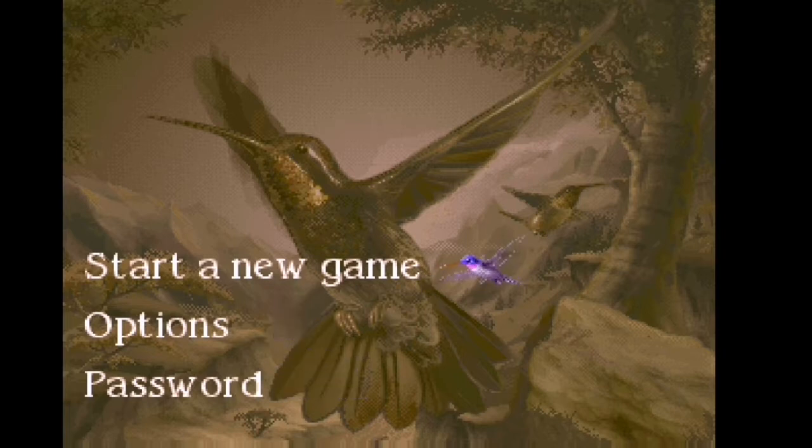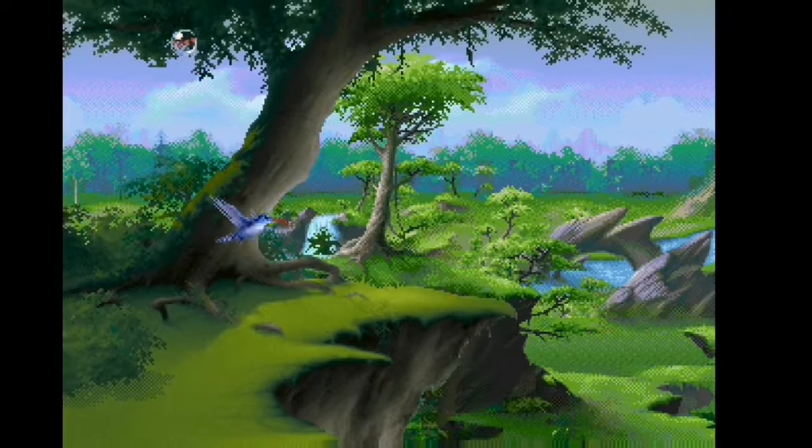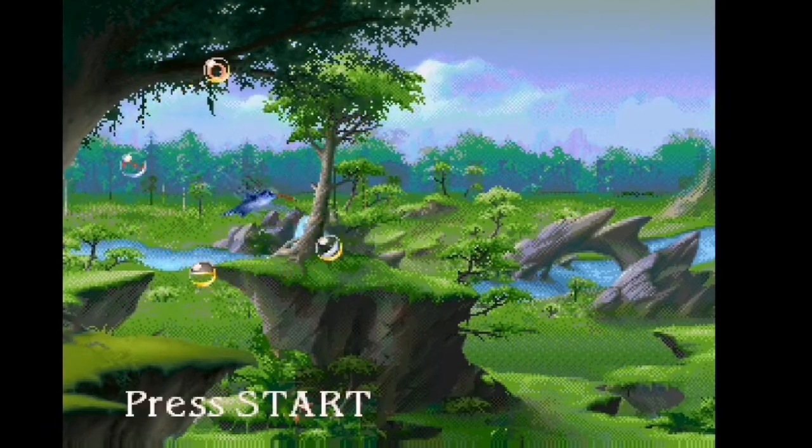In its last dying breath, you see Eucalibria — a little hummingbird going past — and it sees that you are good and pure, and gives you its last dying powers, which then enables you to shoot. I'll show a little demo here for a minute. There you go, you can see — what a fantastic concept, guys.